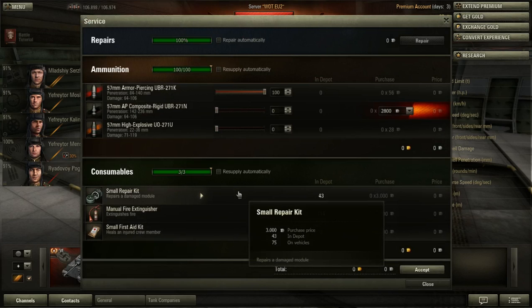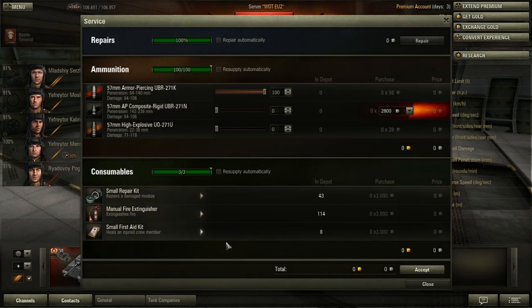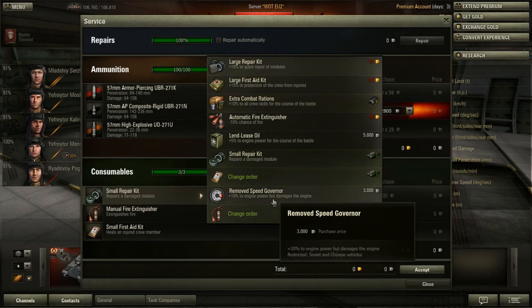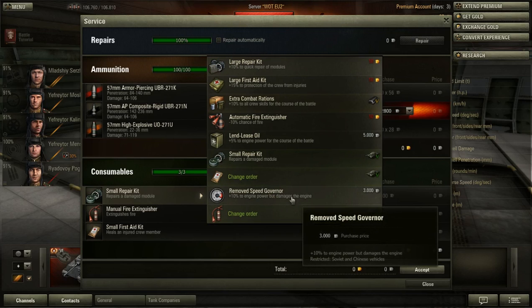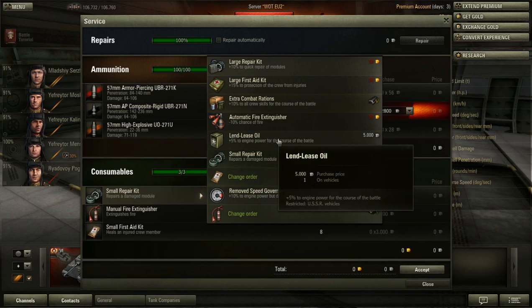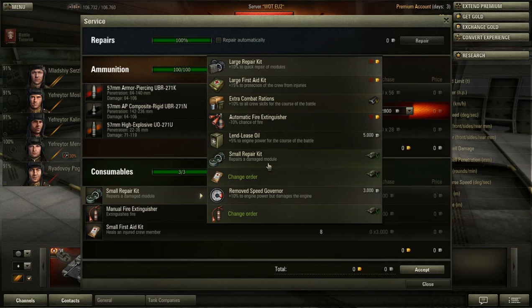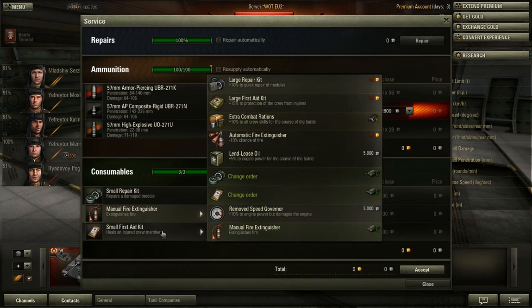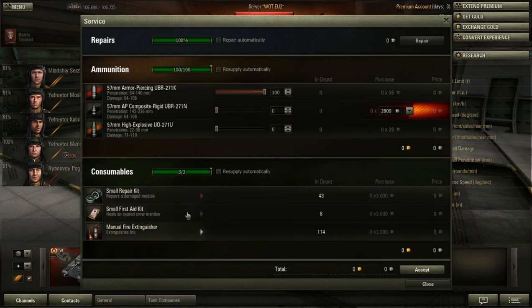For the consumables, I just have my standard load. I think you could take land lease oil instead of the fire extinguisher. I'm not a fan of the removed speed governor as it damages the engine — I would rather go for land lease oil if you want more engine power. Repair kit, small first aid kit, and fire extinguisher is the standard load I have on almost all my tanks.